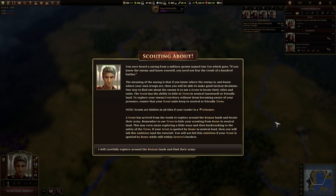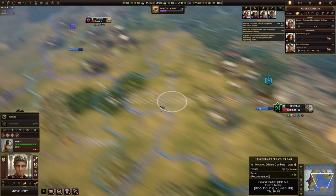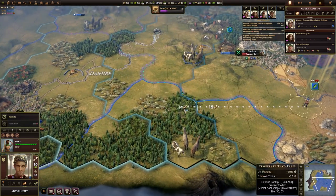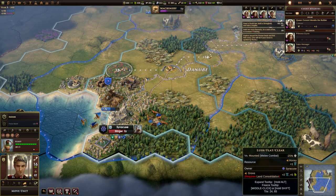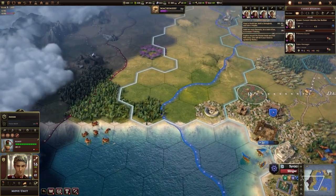The meaning of the saying is that if you know where the enemy is and know where your own troops are, you will be able to make good tactical decisions. One way to find out about the enemy is to use a scout to locate their cities and units. The scout has the ability to hide in trees in neutral, unowned, or friendly land. To explore your enemy's territory without them becoming aware of your presence, ensure that your scout units keep to neutral or friendly trees. Note: scouts are hidden in all tiles if your leader is a schemer. A scout has arrived from the south to explore around the Roman lands.